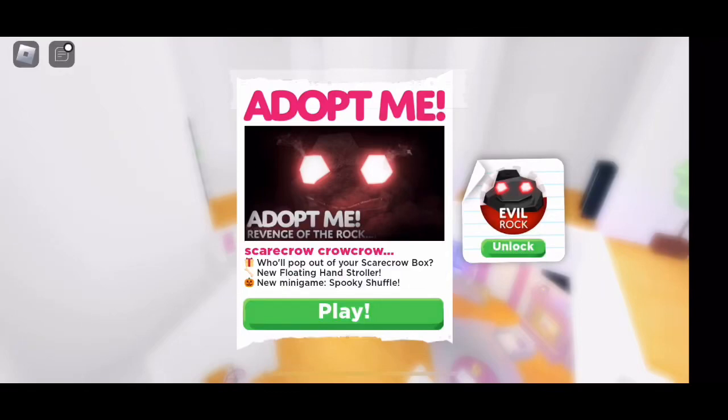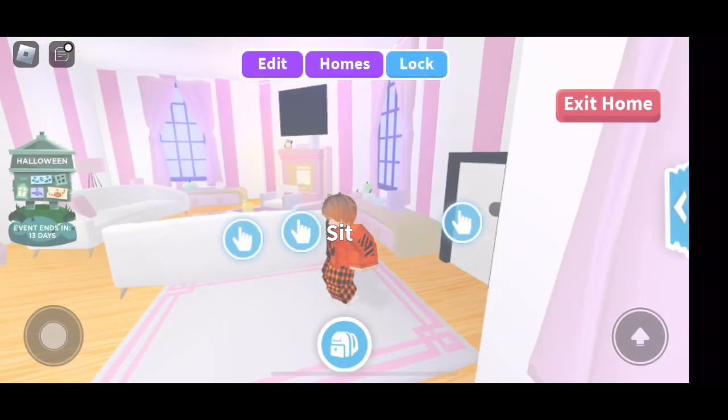Hey guys, welcome back! In today's video I'm going to be reviewing week three of the Halloween Adopt Me update. There's a new scarecrow box, which is cool. There's also a new floating hand stroller, which sounds interesting, and a new mini game.